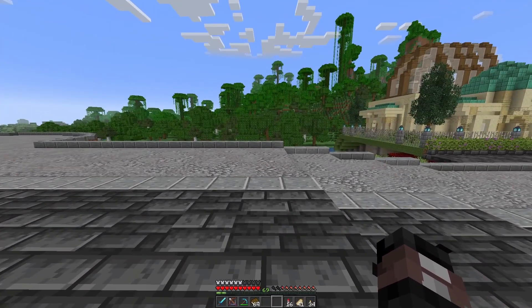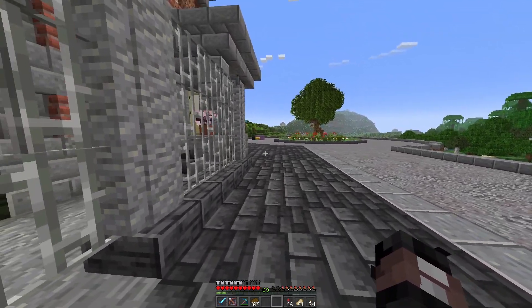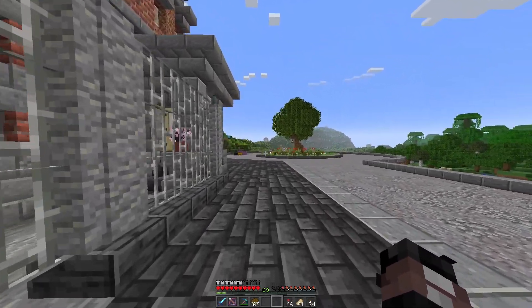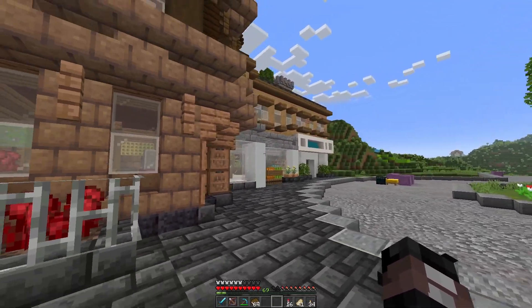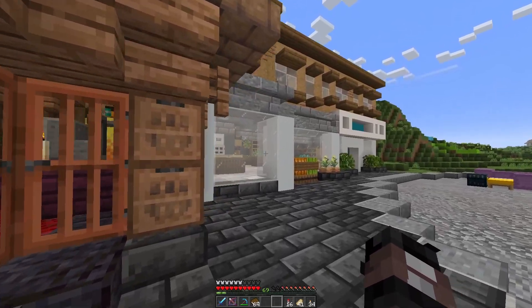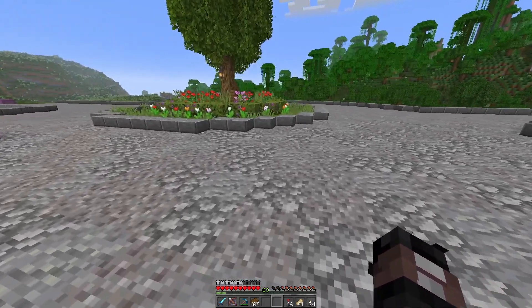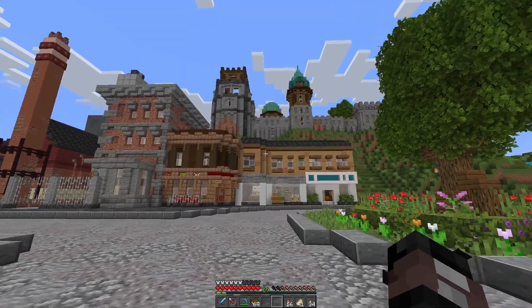Okay guys, welcome back — finished the build! I wanted to walk along this bit of road to kind of reveal it, to get that feeling of walking around the town. It's a little grocery store, sort of building off the idea that this was meant to be a corner shop area — you need an actual supermarket-type place to go and buy food. So yeah, that's what this is. Let's step back and look at it.